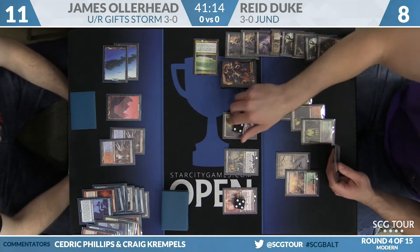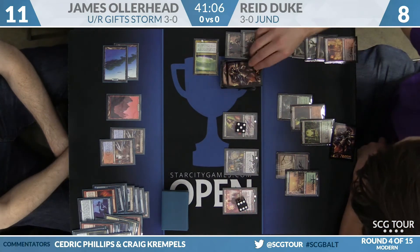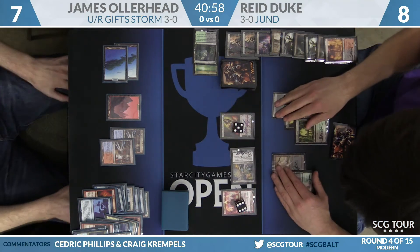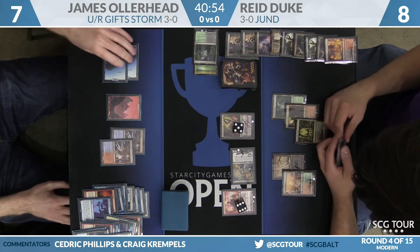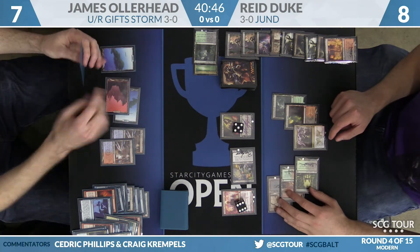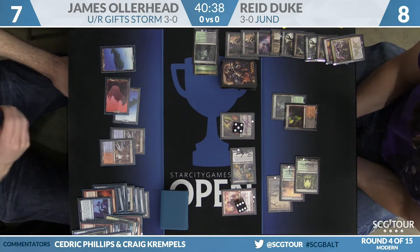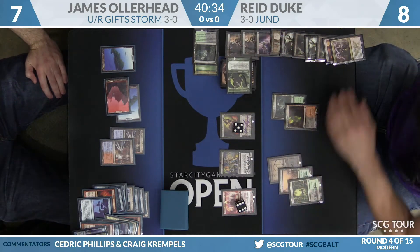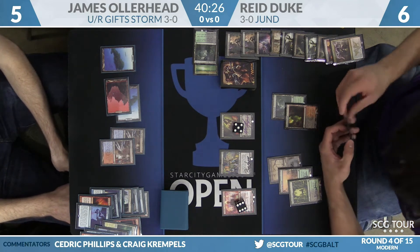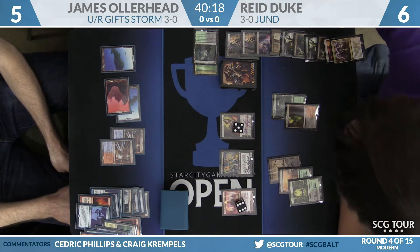Reed's getting a little low. I don't think it's that scary, but it does make it easier for his opponent to potentially Grapeshot him out — that's what I'd be scared of right now. Chandra deals two more to James, and here's an attack for two, so he's going to fall down to seven. Duke does have a copy of Kolaghan's Command in hand. We have a response — Pyretic Ritual — that was actually the card James needed to draw, but because it's in his draw step, he's not going to get access to the mana. Reed reveals Tarmogoyf for six. A little late for that — the game's going to be over next turn.